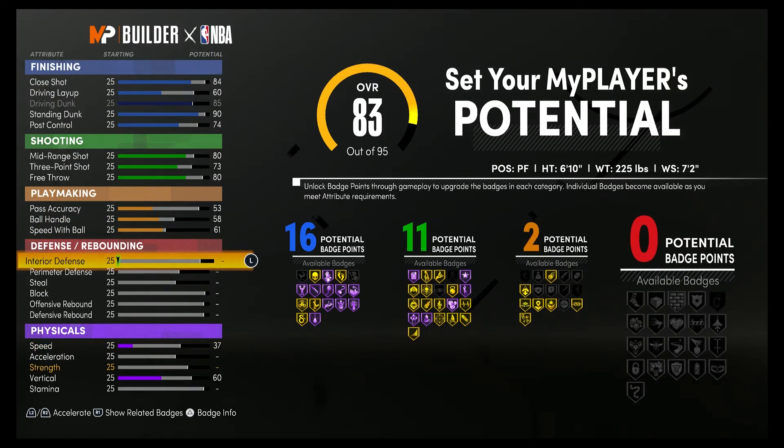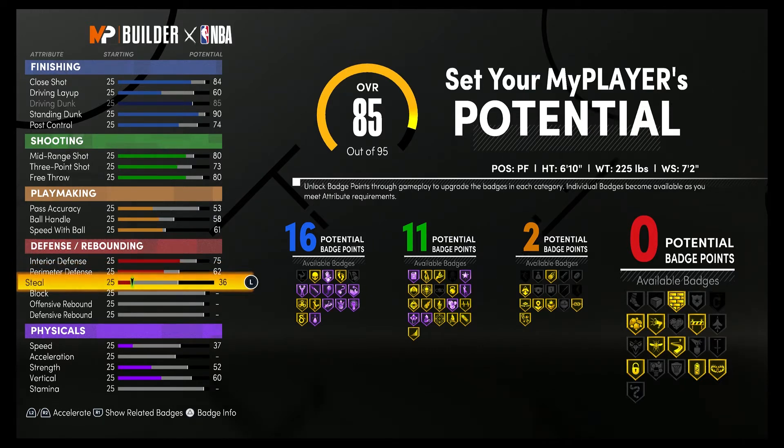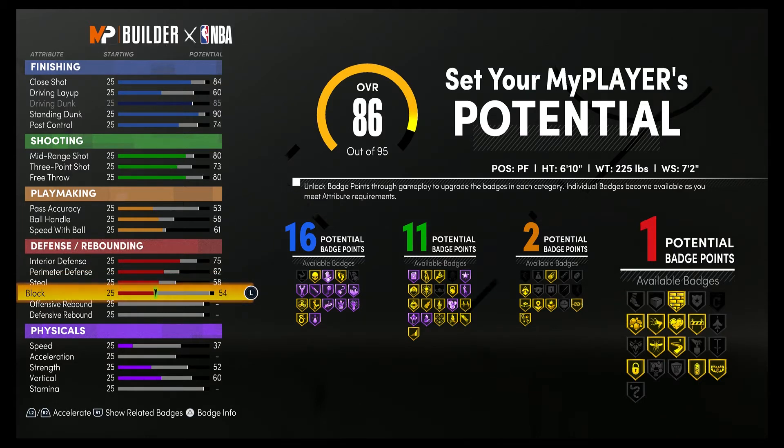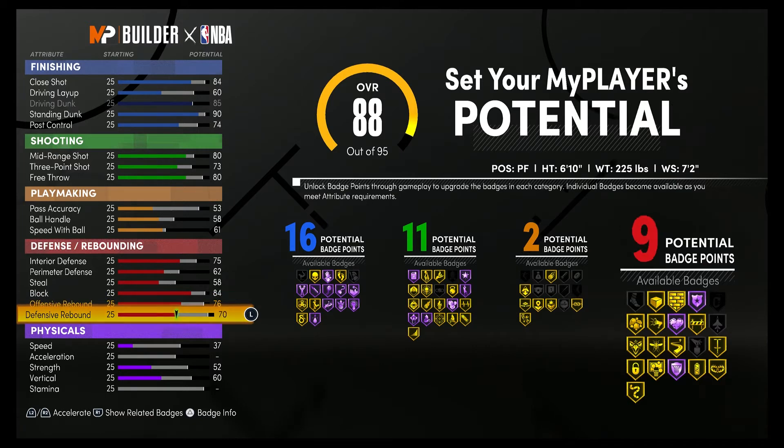For defense and rebounding, you're going to bring your interior defense up to a 75. Your perimeter defense up to a 62. Your steal up to a 58. Your block up to an 84. Your offensive rebounding up to a 76. And your defensive rebounding up to an 84. That's going to give you 11 defensive rebounding badges. So 16 finishing, 11 shooting, 2 playmaking, and 11 defensive rebounding badges — a total of 40 badges.